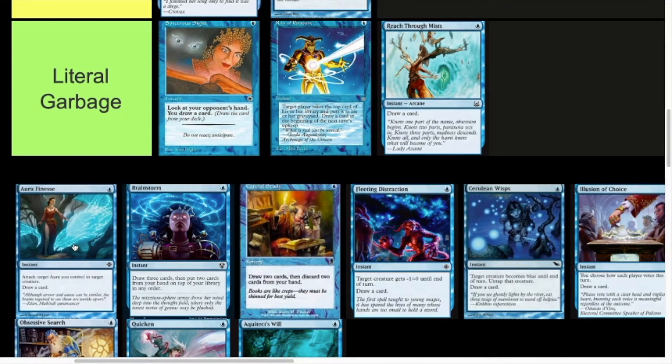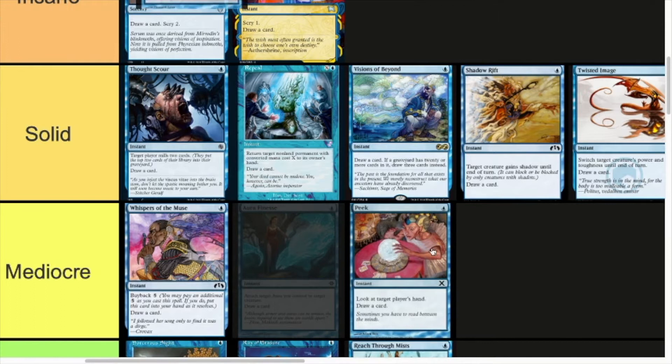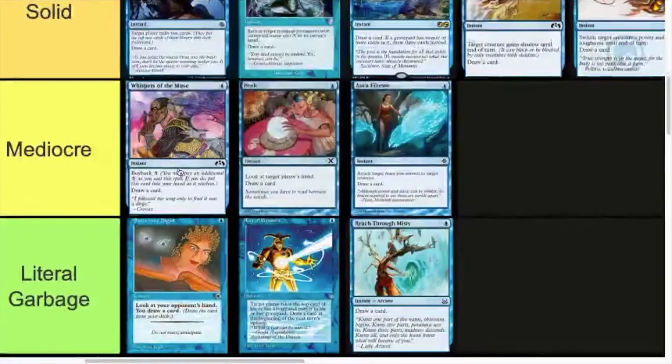Aura Finesse — attach target aura you control to target creature, draw a card. If you're an aura-based deck, this is quite strong: a creature's about to die, you suddenly save your aura, plus this replaces itself. Or you can trip them up in a combat trick if you have an aura. But outside of that, it's completely useless. So I reckon this also goes in the Mediocre tier. If you're running an aura deck, it's way up there — top of Insane, maybe even Broken tier — but outside of that, very poor. I'm keeping it in Mediocre just because 99% of decks aren't aura decks, but the reason it's out of Literal Garbage is because aura decks do exist and it's insane in those.